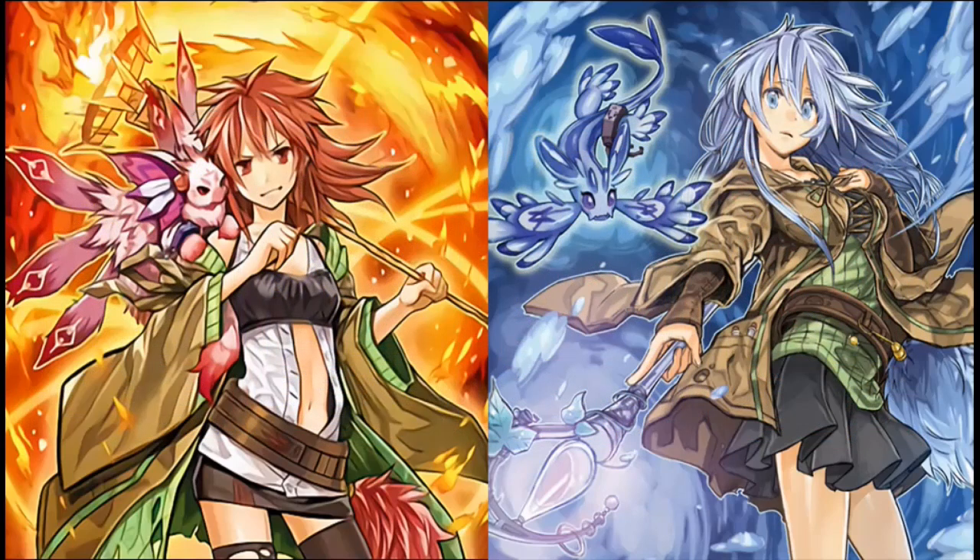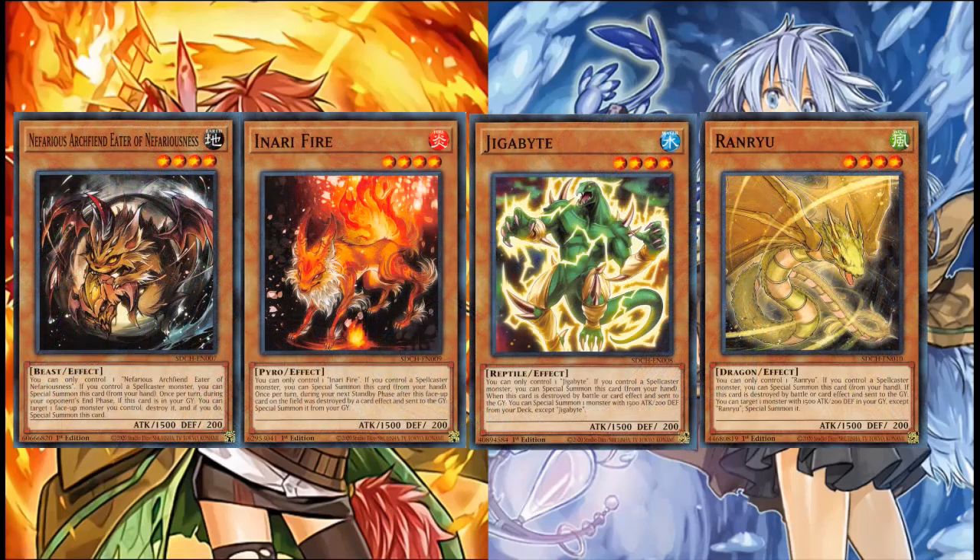Moving into the actually good cards of the archetype, we got the Familiars, who make genuinely good support in any spellcaster archetype. The fact that these guys Special Summon themselves, providing you have a spellcaster in the field, is great for extending, and they act as their own mini-engine, with Gigabyte being the searcher, Archfiend popping the Familiars for their effects, Ranryu resurrecting them, and Inari being just slow and kinda useless. Despite that, all four of these guys have their place in Charmer builds and many other spellcaster decks.